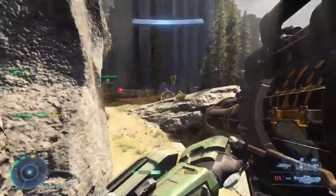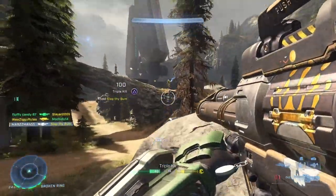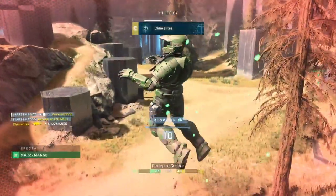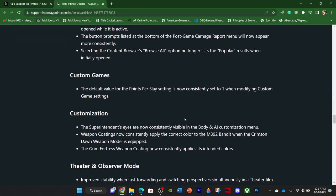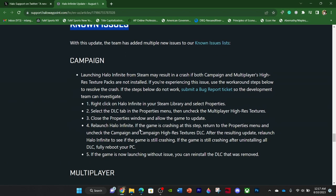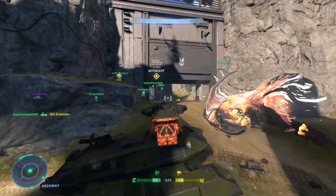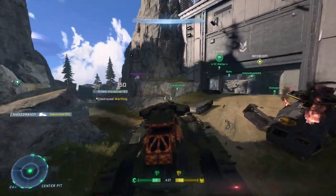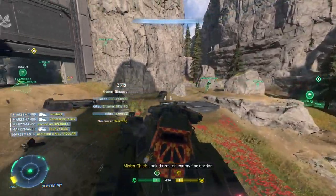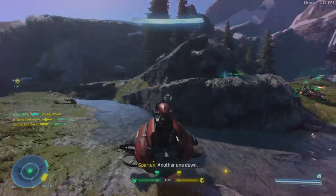They finally fixed little issues that people have been asking about for a long time, and they give you a long list — there are 50-plus bugs that were fixed. You've got to give credit to 343; they were on a bug-fixing spree. They also acknowledge a list of known issues that are still in the process of being fixed, so they're being transparent about ongoing problems. Additionally, this update addresses FPS consistency issues on PC, where people had trouble maintaining consistent frame rates compared to console.